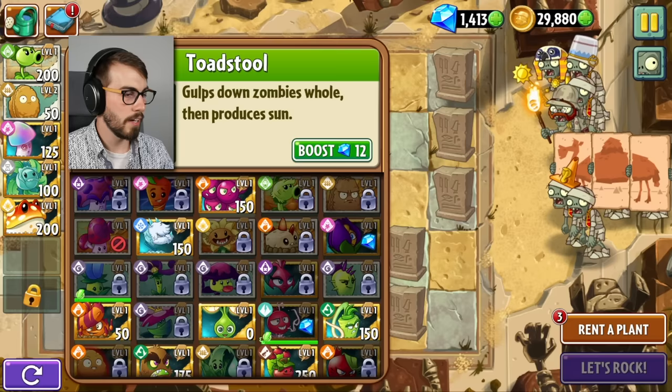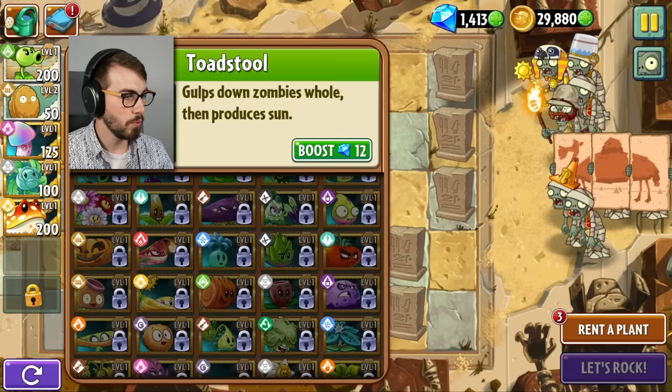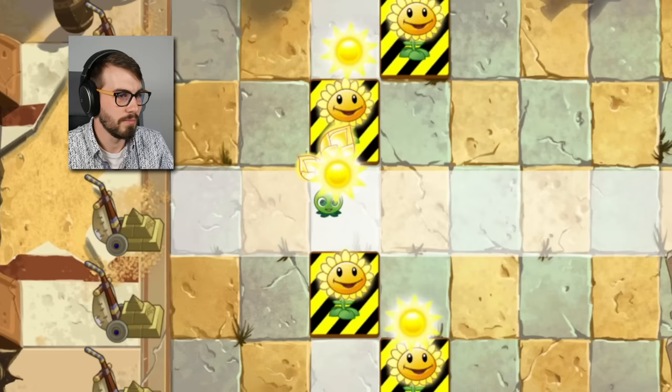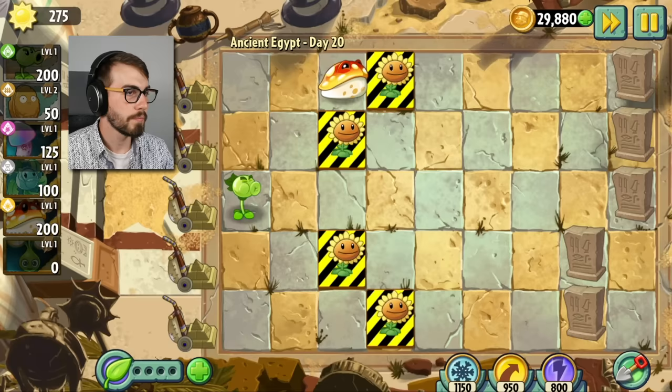What else do we want? Probably nothing. Let's just take a gold bloom — just for some sun. Maybe it should be called a sun bloom because it blooms sun. And we'll have our toadstools behind our sunflowers, and all will be well.